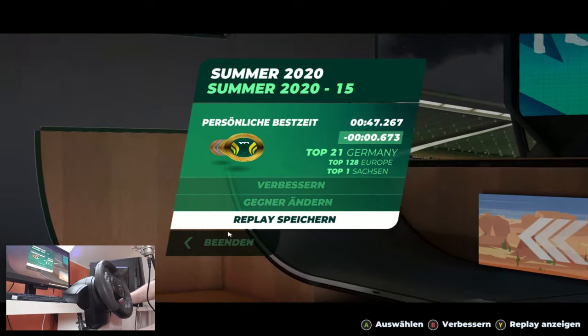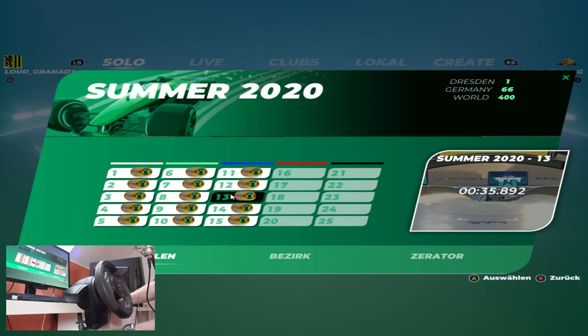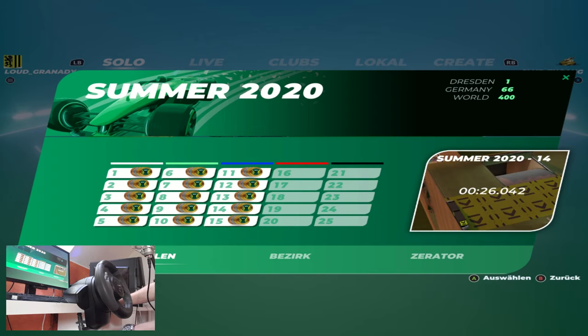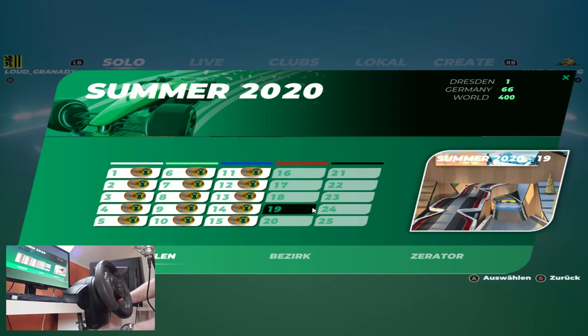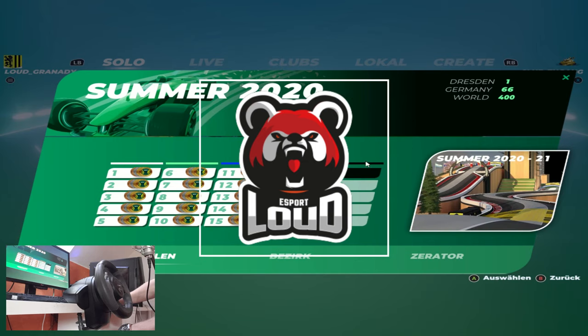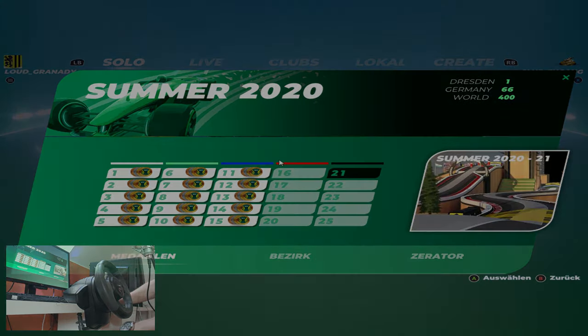And that was already the last map of the blue series. All of the maps are rather simple, except for some parts which can be a bit difficult, but I think we managed to do it quite well. In the next part we are going to play the red series, and after that there is already the black series with the last five maps of the summer 2020 campaign. See you next time when we play the maps from the red series. Bye!